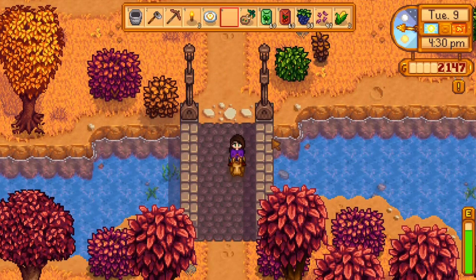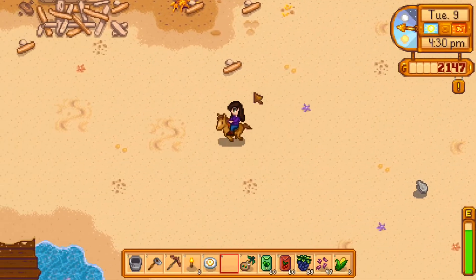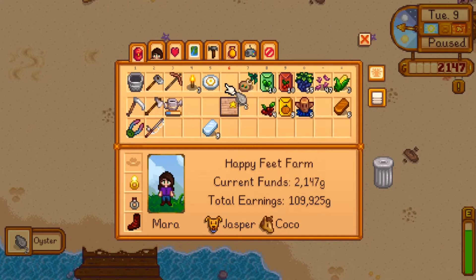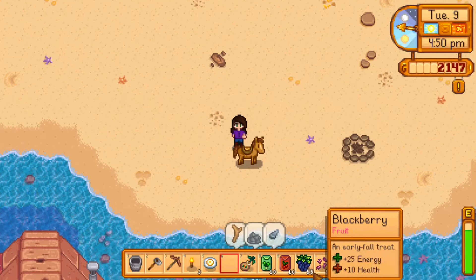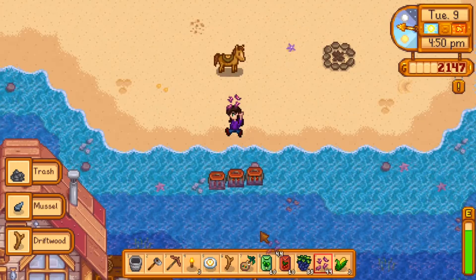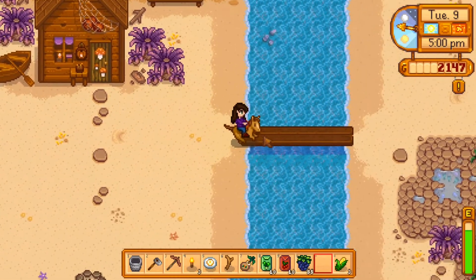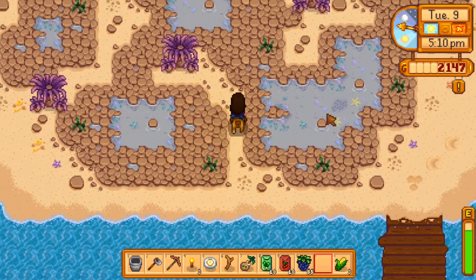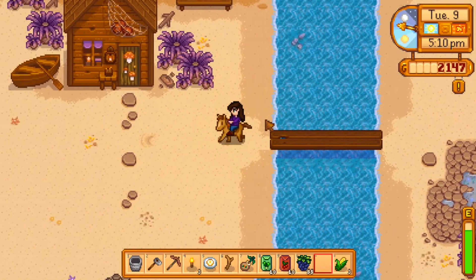Let's go to the beach and see if there's anything interesting there, and then I really need to go ahead and start planting the things I bought. It would be definitely ideal to buy those saplings early on in the game because you need them for the bundles. But they cost so much - it's hard to balance and figure out what to buy next. Nothing here at the beach, so let's go home and do some more gardening.